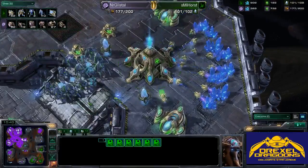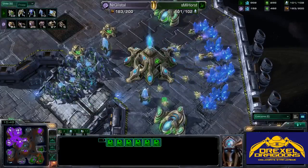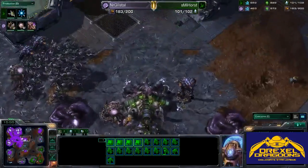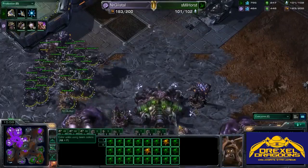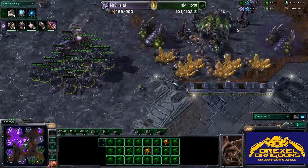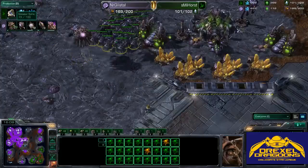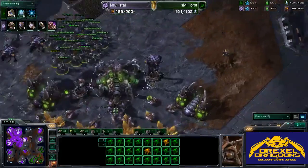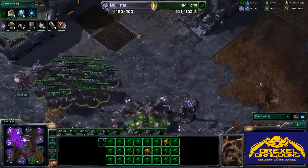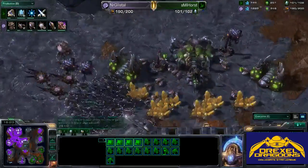In the unit counting station we see 92 drones to 62 probes — that's a huge difference. He might have overdroned a bit, but either way he has four bases, which is going to help him constantly reinforce wave after wave of units against this Protoss player. The first Infestors are coming out with Corruptors and he is going to the Greater Spire — looks like some kind of Infestor Broodlord break on this Protoss third. I honestly think he could probably go break it right now.